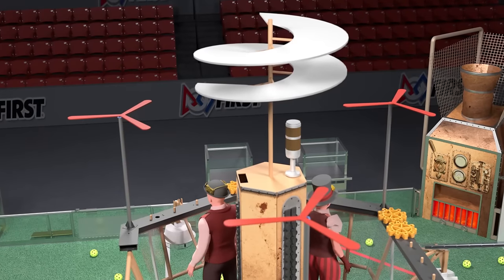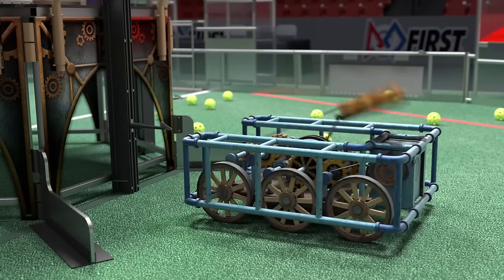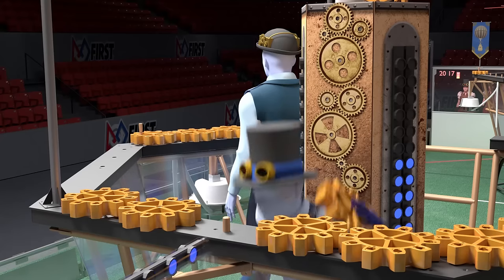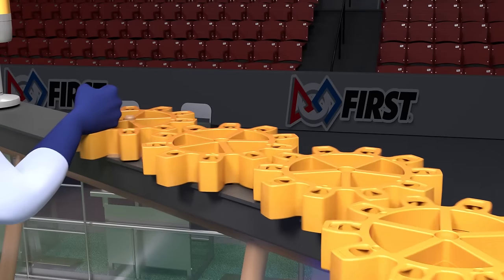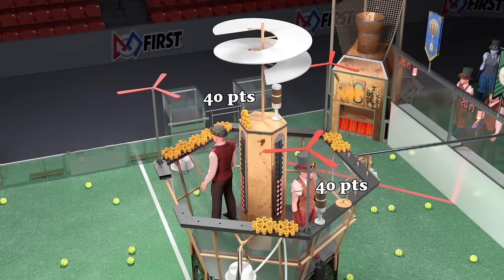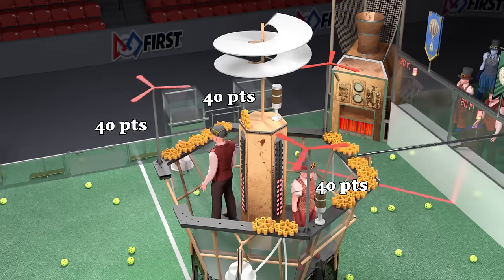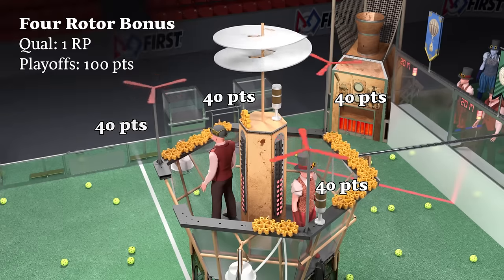Each airship has four rotors with some gears missing. Gears delivered to the airship lifts are retrieved by the airship pilots, who then place them in the gear train to engage and spin up the rotors. Each rotor requires an increasing number of gears to become engaged. Points are awarded for each airship rotor turning by the end of the match, and airships spinning all four rotors also earn an additional bonus.